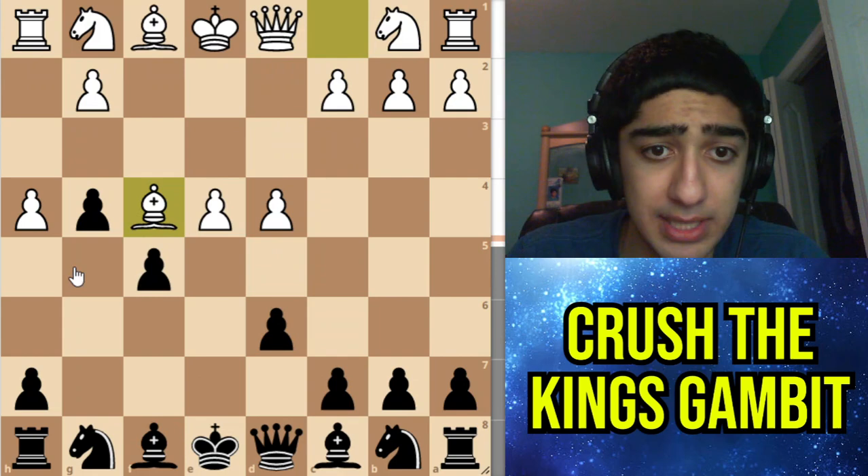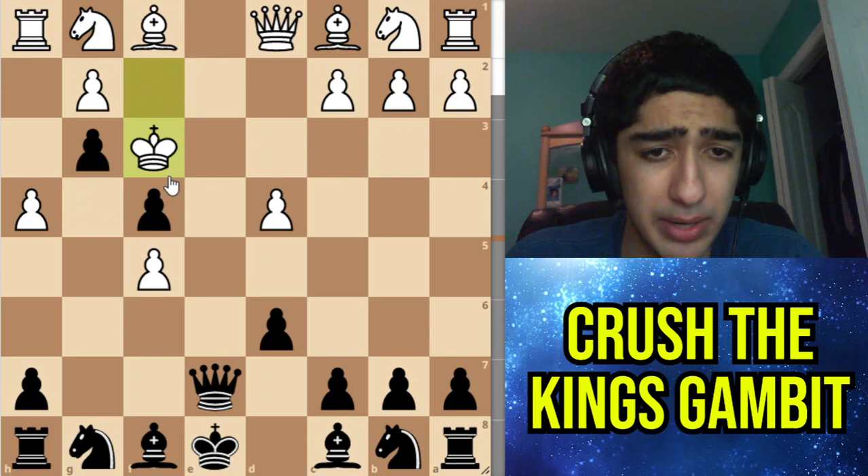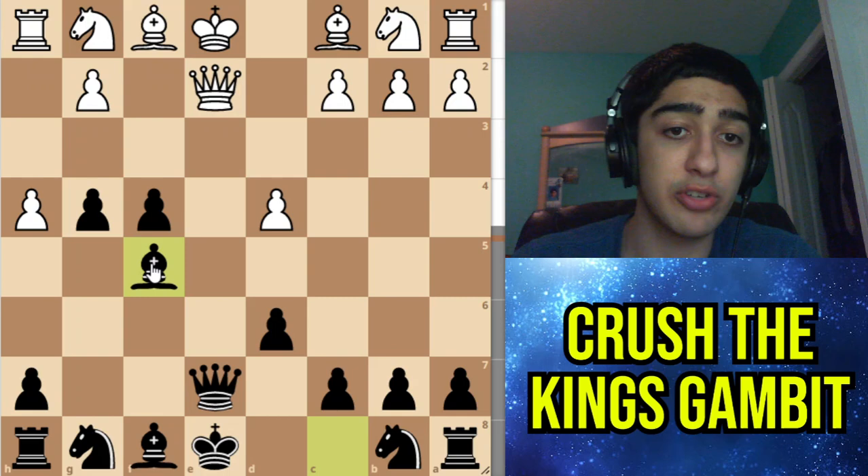Instead of that they could also go for Bishop takes f4, which would transpose — after that they have to go Knight c3. The final move they can play is e takes f5, in which case you have Queen e7 and they have no good moves. For example if they go King g3, you can go g3 and you're completely winning. They probably have to block with the queen, in which case you just take here, trading queens and up a pawn. So that's how you counter Knight g1 — just remember the f5 move.